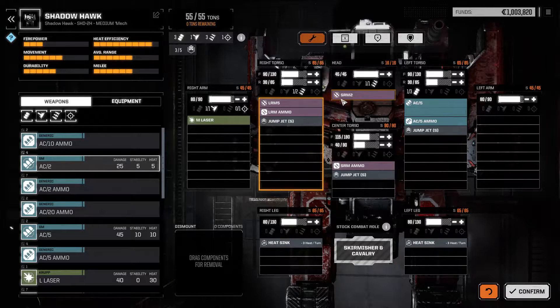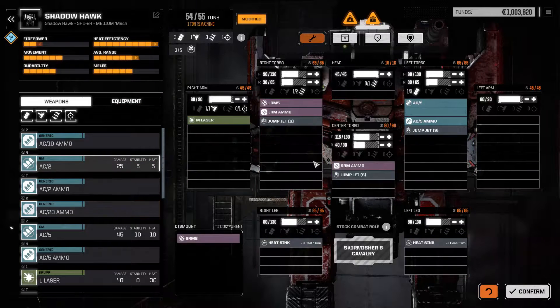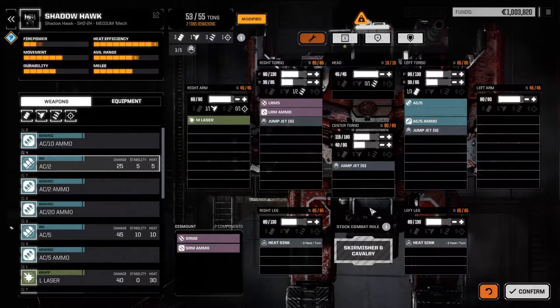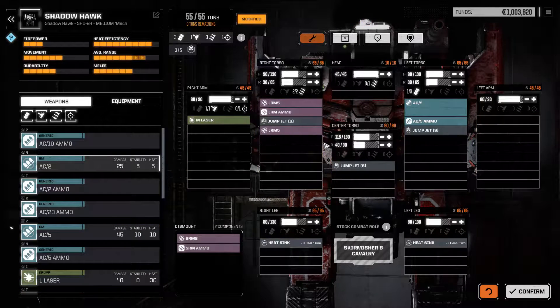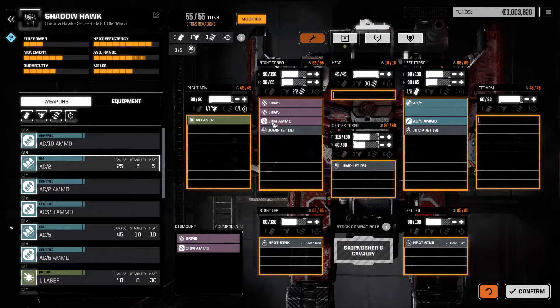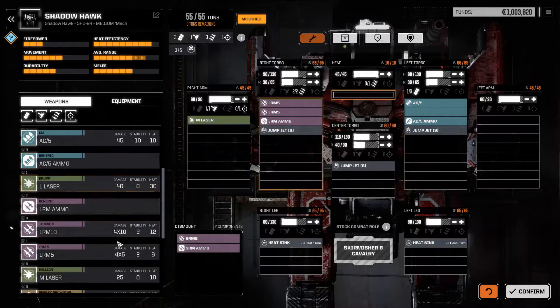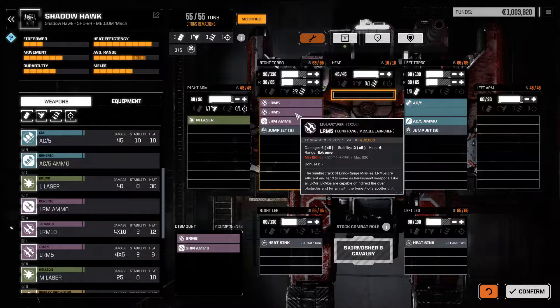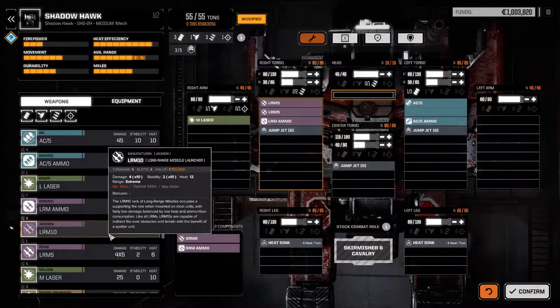What I want to do is remove the SRM2s, remove the SRM ammo, and put in the second LRM5. That gives us 220 ammo - 12 rounds of double LRM5. The reason I'm doing LRM5 is: heat 6 per launch, so you fire 10 missiles with a heat of 12. An LRM10 is also 10 missiles with a heat of 12, but it weighs an additional ton.